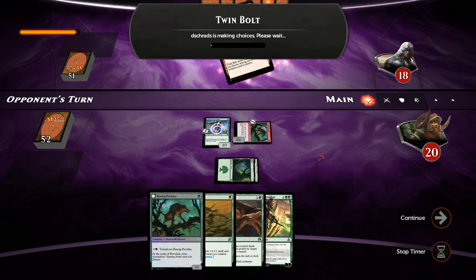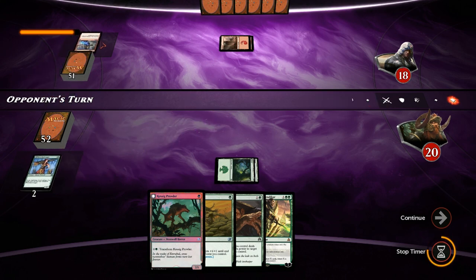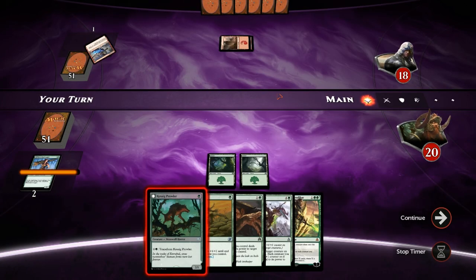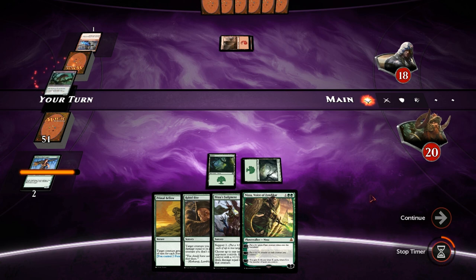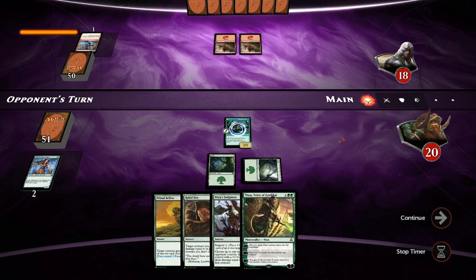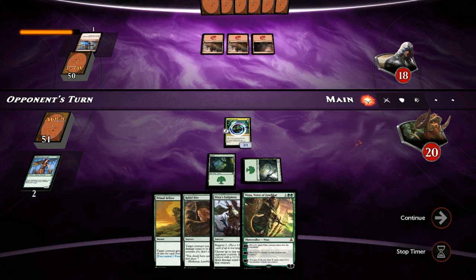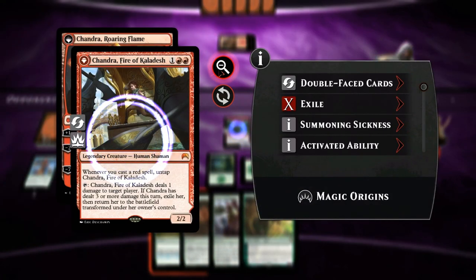Second Mountain from the opponent — Twinbolt, that's the worst case scenario, killing both our creatures with one spell. Twinbolt had fallen out of favor recently so not a card you see a whole lot anymore, but our opponent did have it. We didn't find a land for Nissa so we have to play Prowler and say go. Third Mountain into Chandra — we can Rabbit Bite to deal with her, so let's just do that right now and attack for two.